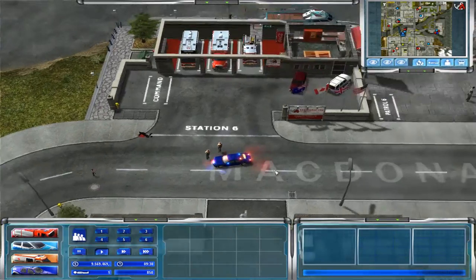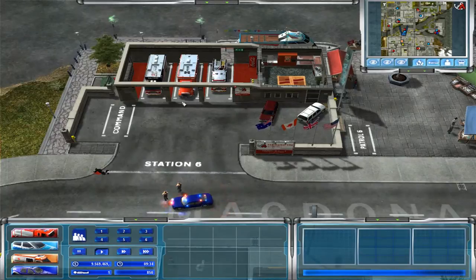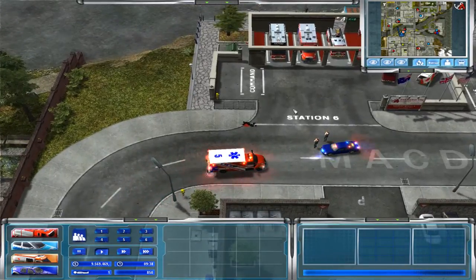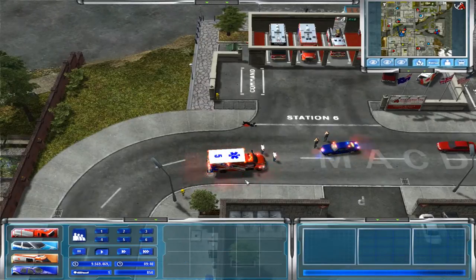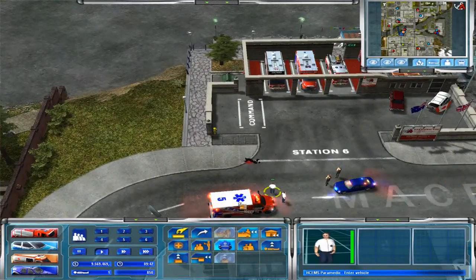You've got to spawn all the vehicles onto the map, and because of how fast-paced the game is, you don't always have a chance to get all the vehicles spawned fast enough. I got really lucky — my first call was a victim down, and I used that time to spawn all the vehicles onto the map, then saved it right after before all the other calls started rolling in.